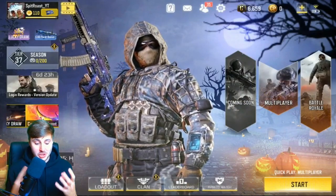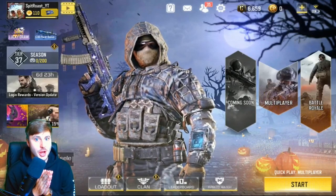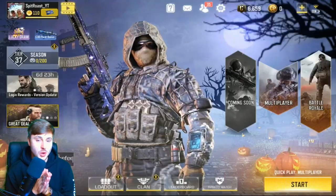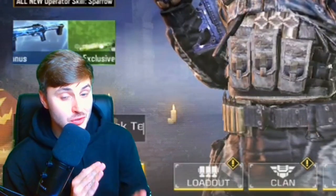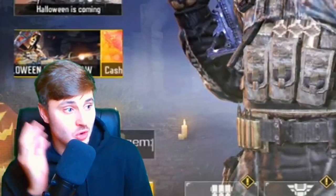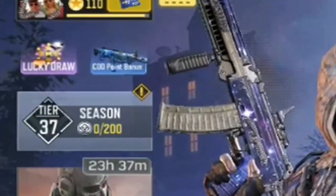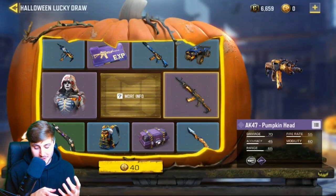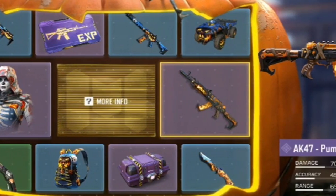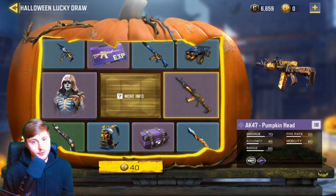Here we go, I'm going to show you the new update that came out today — the Halloween update — and you're going to love it. Get your wallets at the ready because you're going to buy yourself some COD points immediately. The first thing we're going to get into: as you can see right above me on the pinwheel, you can see the Halloween lucky draw, and you can also click it right at the top. Let's get into it.